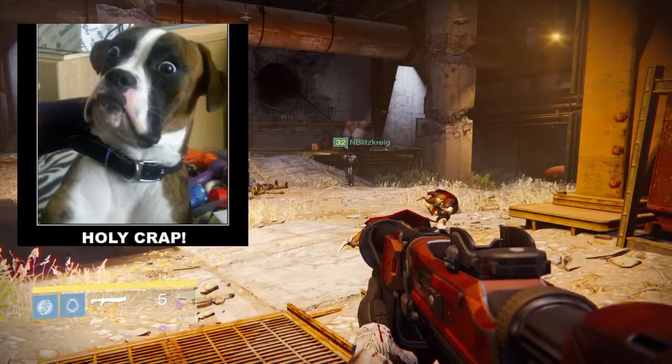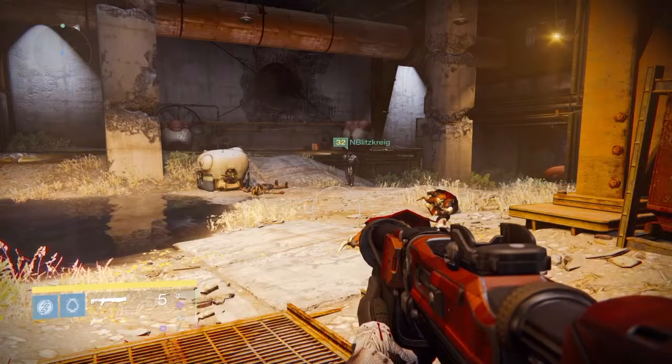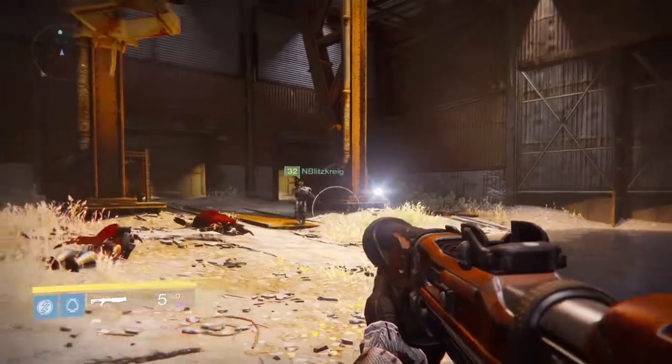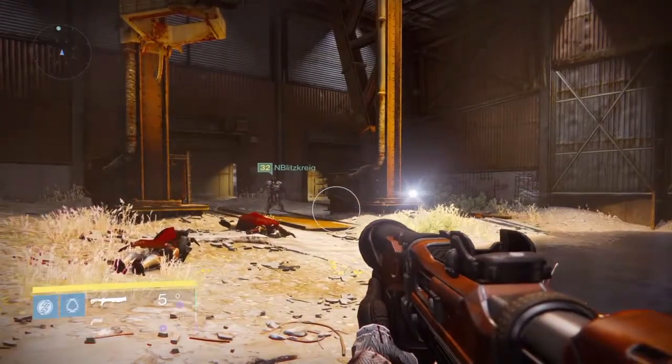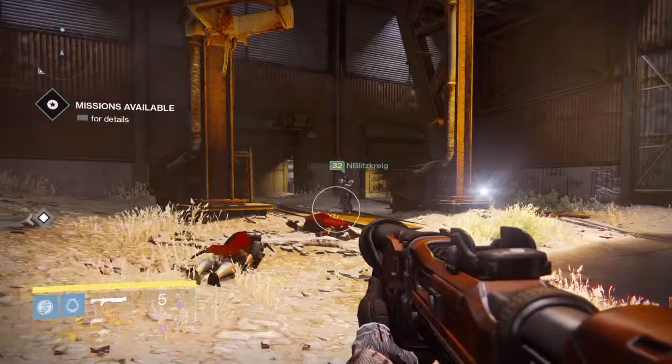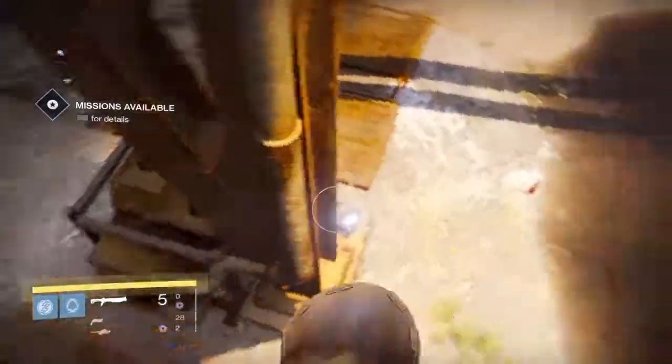If I have a shotgun or I've put some shots into him before and I know he's damaged, I can turn around immediately and try to fight back. Or I can continue to run toward where my teammates are, and my teammates will take him out eventually — that's also an option.